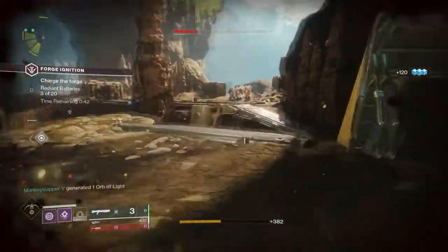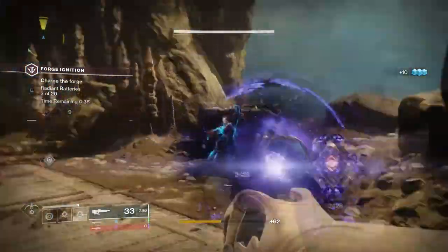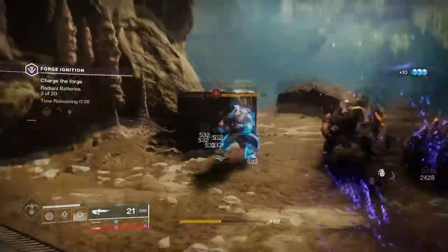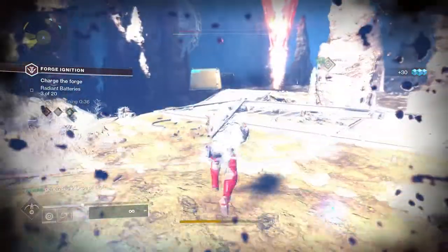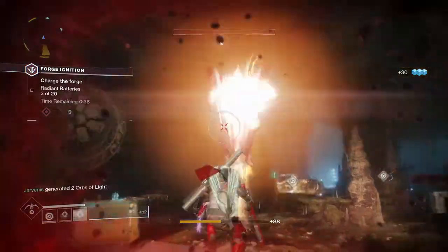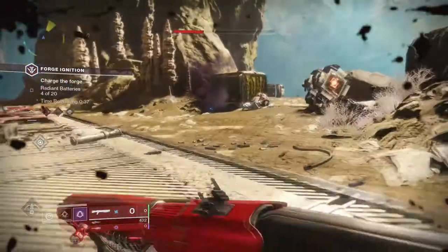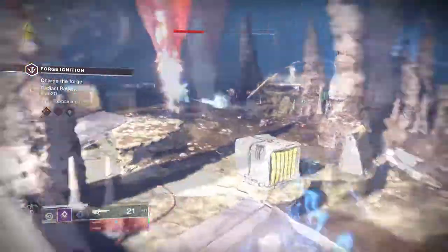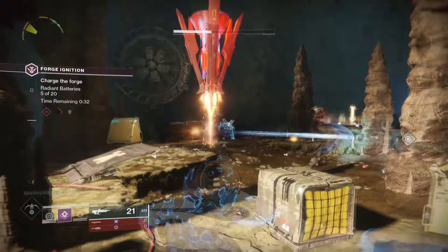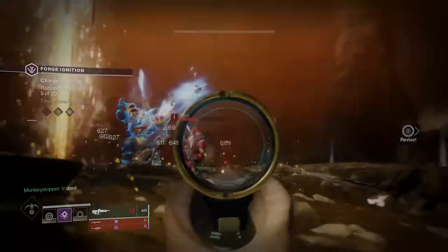The second part to this mechanic is: the blue ads will drop bombs — I'm going to call them bombs because that's what I think they are. You need to pick up these bombs and throw them at the forge to charge it. Now it can be a bit glitchy — if you throw the bombs at what seems to be the ridges of the forge, like the little flat sides rather than the actual furnace in the middle, they can bounce off. Not only that, but they can also bounce off if you do anything like dodge or shoot while the ball is still in the air. So just try to throw it nice and clean down the center of the forge.